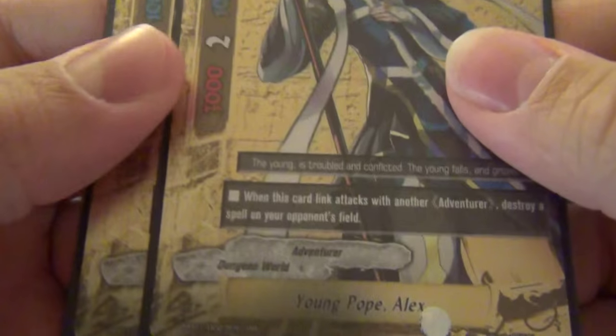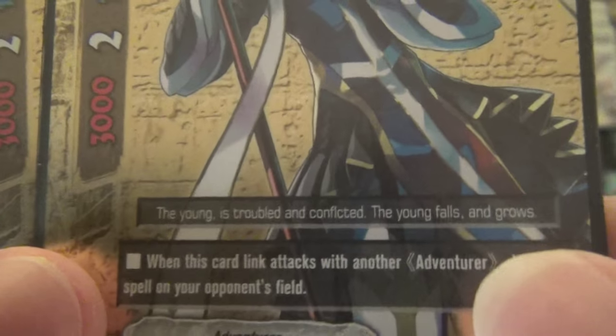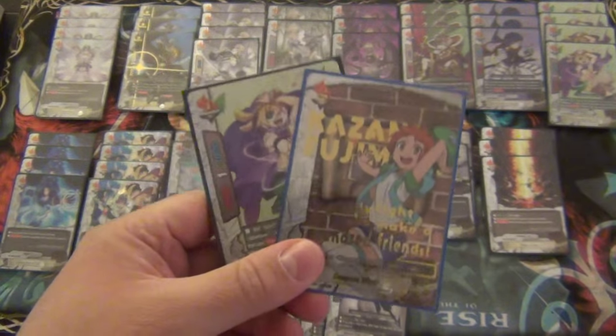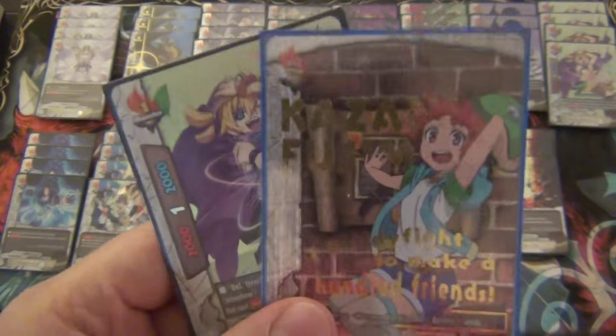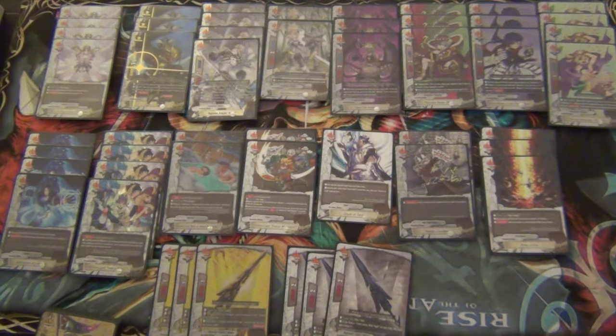Lastly for the mirror matches, I play Young Pope Alex against the 100 Demons. It is a 3-2-1 size one. When this card link attacks with another adventurer, destroy a spell on your opponent's field. I play two. 100 Demon set spells are super annoying, and as annoying as Dungeon World set spell mission cards, I want to get rid of them quickly. So that's the deck profile for my Dungeon World build featuring adventurers. Let me know what you guys think down below. I think this right now has got a pretty good groove and a pretty good level of consistency, but I'm always looking to make new improvements.